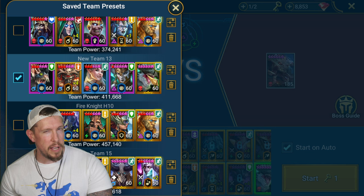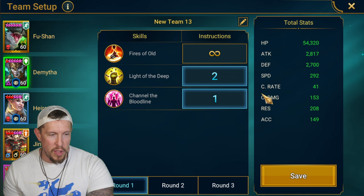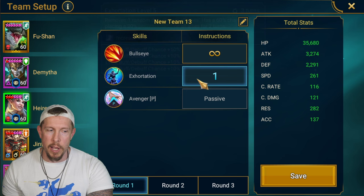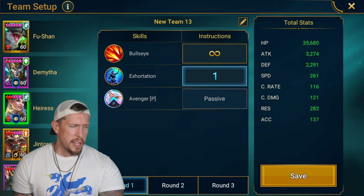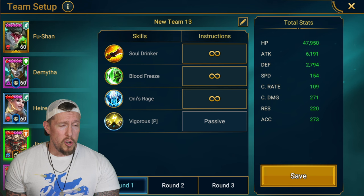We have Fushan at 192 speed - not using his A2, we don't need it. We have Dimitha at 292, prioritizing A3 then A2. We have Eris at 261 - you have to set priority on the A2; some people have told me it messes up the run otherwise, and I did watch another video confirming that. She only has one other active ability so it doesn't make sense that she'd skip it, but better safe than sorry.